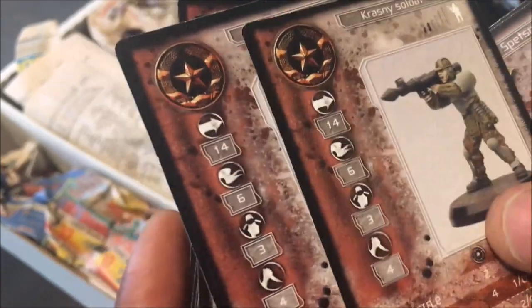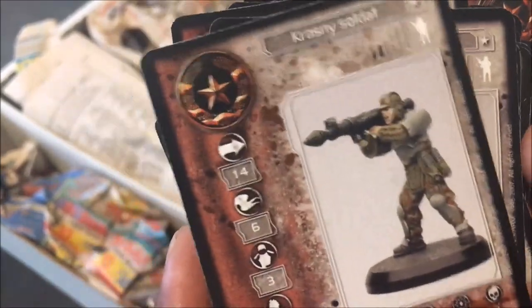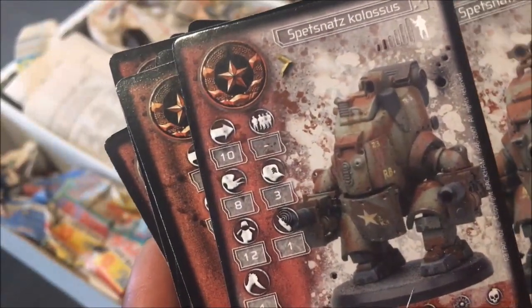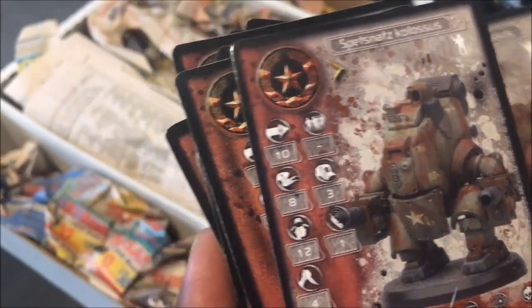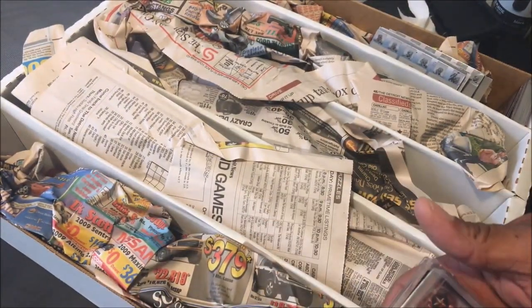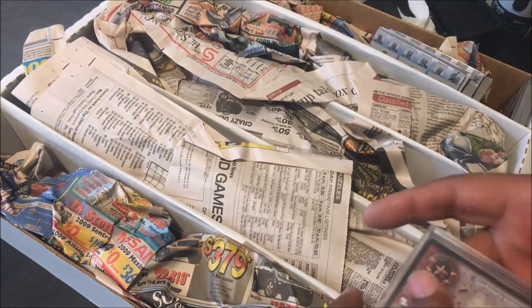Look at this guy — he's got a massive machine gun he's carrying from his hip, a shoulder-fired rocket, and then these kind of Colossus little manned mechs. You will see some of that when we get to the miniatures.